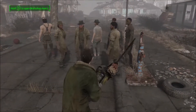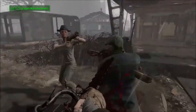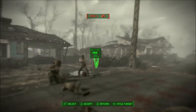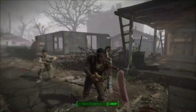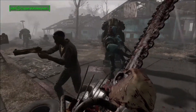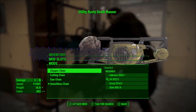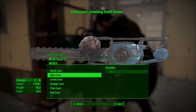Have you ever wanted to be a Commonwealth Chainsaw Massacre? Now you can with the Murdering Chainsaw by TrickyVein. This mod takes the buzzsaw from Automatron and makes it available for you to use as a melee weapon. It cuts like a chainsaw, and the heavy attack is just you swinging the chainsaw. The chainsaw can be found on Raiders and through vendors. I found mine in Diamond City as a rusty chainsaw — be sure to look for the name, it won't just be called Chainsaw. You have to be level 13 or higher to obtain it.